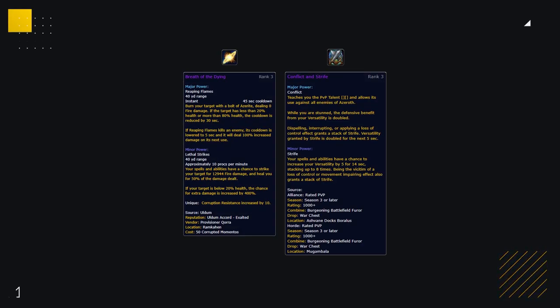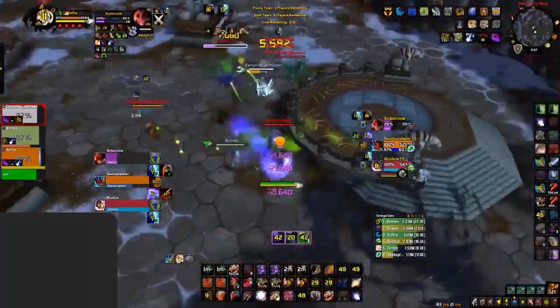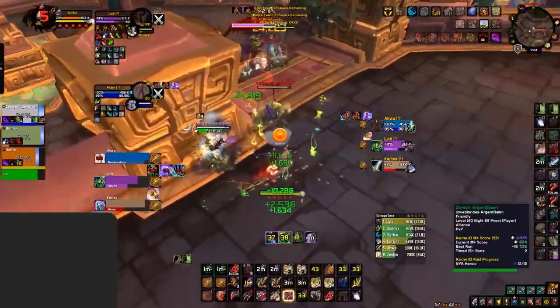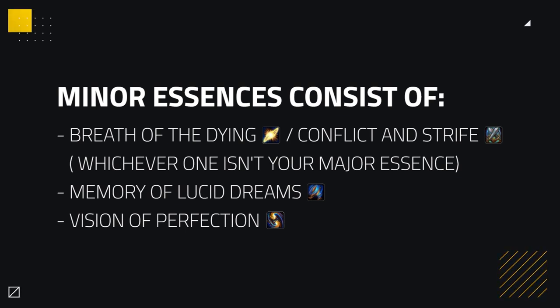There are mainly two major choices for your major essence as a Feral Druid: Breath of the Dying and Conflict and Strife. Breath of the Dying can do a ton of extra pressure, making it excellent for aggressive comps as well as against teams where you struggle to land kills. Conflict and Strife will be your go-to against compositions where you struggle to live, or for dealing with melee cleaves where you want Thorns and other PvP talents. For minor slots, you want Breath or Conflict as your first minor — whichever is not your major — then Memory of Lucid Dreams and Vision of Perfection as your other two, which pretty much are never replaced.